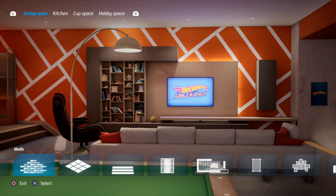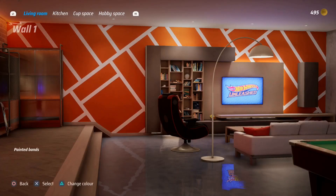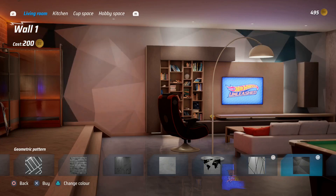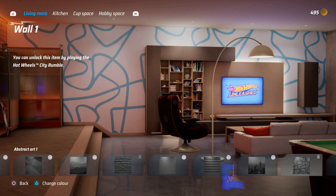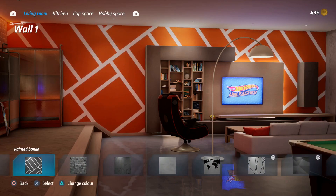The basement has four separate sections within it, and you can change virtually everything, like the walls, floors, decorations, types of materials used, and colour. Once you're happy with your basement design, you can then use it as a space for designing your own custom tracks, and when you share that track online, if another player downloads it, they will get the track that you created, and the basement they see around that track will be the one that you designed.